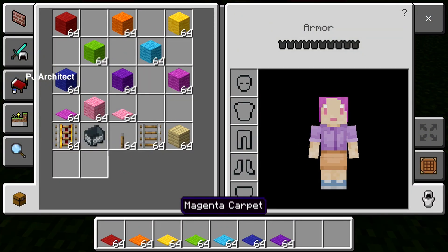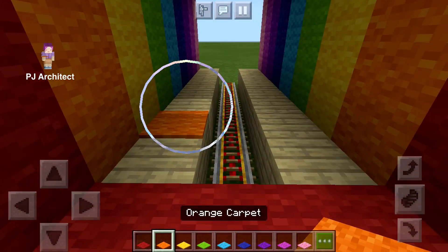Get some carpets the same colors as the tunnel and put them down to cover the rails and the wood.